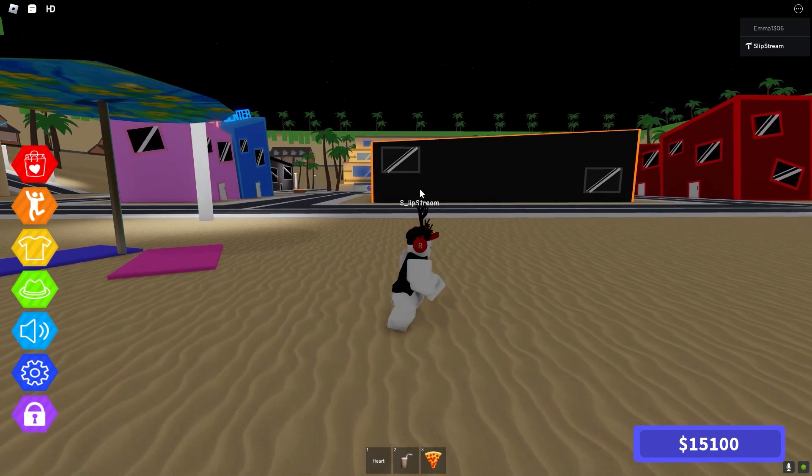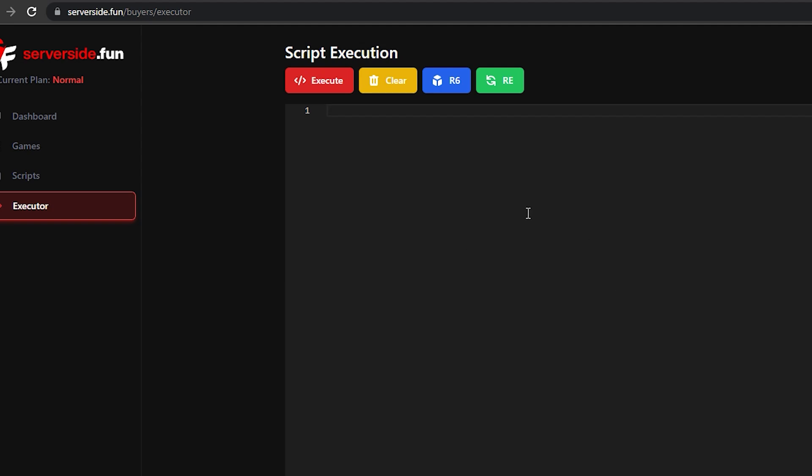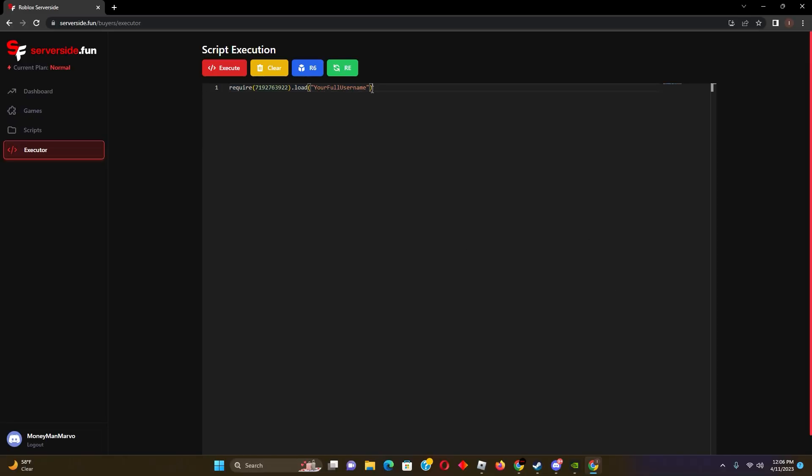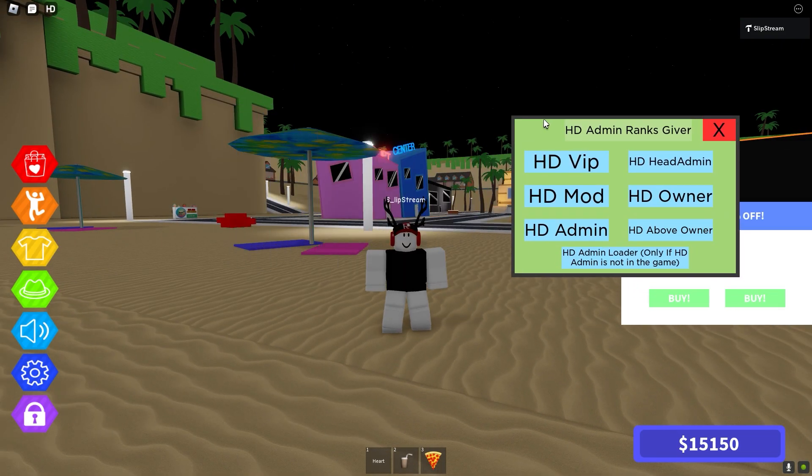Basically all you would do is, once you got a whitelist to a server side like server side dot fun, you go to their website and you paste this require — link will be in the description — and you would just type in your username, click execute. Script has been sent to the Roblox server, you're in, and it'll load in this little UI here.